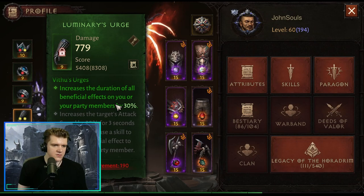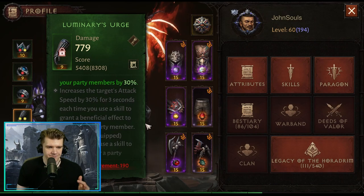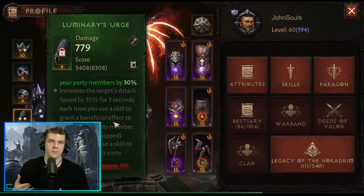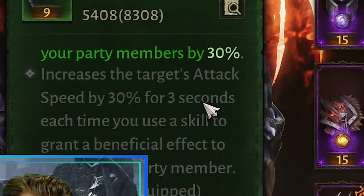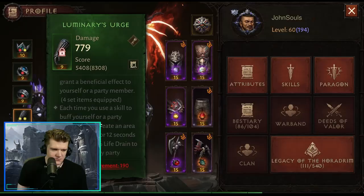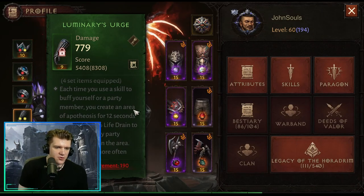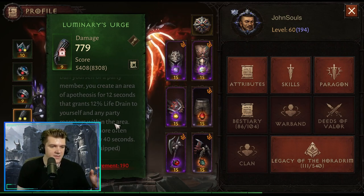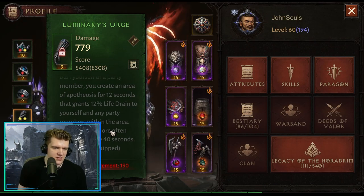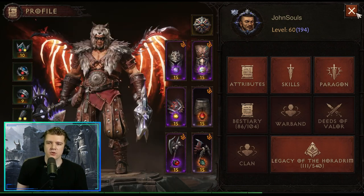Vithu's Urges is probably one of the best overall set items you can get. The two-piece increases the duration of beneficial effects on you and your party members by 30%. The four-piece increases attack speed by 30% for three seconds each time you use a skill that grants a beneficial effect. The six-piece creates an area of hypothermia for 12 seconds granting 12% life drain. I prefer the four-piece combined with a different two-piece, but it's still very strong for Barbarian.